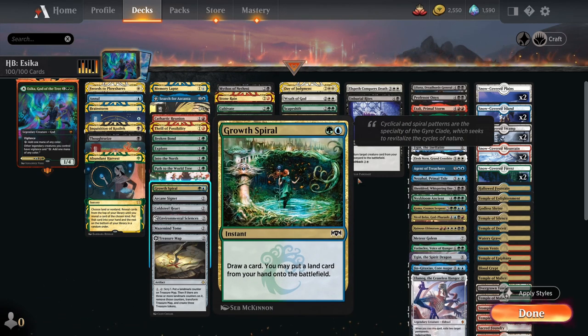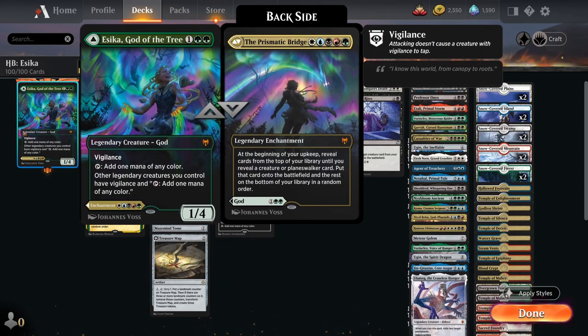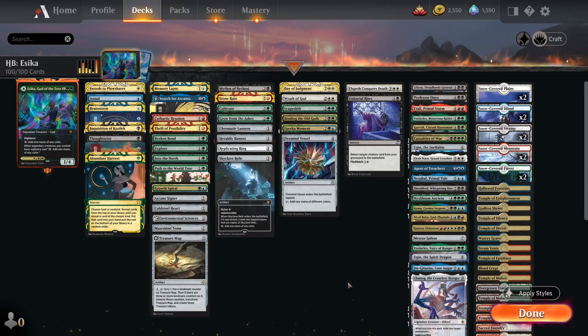You get the gist of the deck — you want to get Esika's Prismatic Bridge side out and then get huge creatures into play. Let's see what kind of shenanigans we can get up to in some Historic Brawl matchups. If you like the look of this deck don't forget to press the like button, and if you value the deck techs and gameplay videos don't forget to hit subscribe. It really supports the channel.